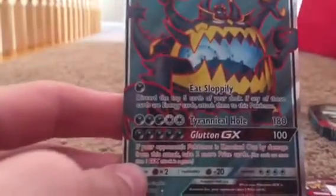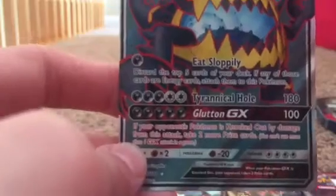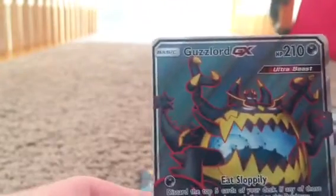Oh geez, we got an EX — that is a good start! Wow, I never get really good things in packs. We got an EX — Trinket Hole is its first attack which does 180, that's super good, and then Glutton GX which does 100. This is a Guzzlord GX, that is super awesome! Then energy, Psychic Memory trainer, Starmie, and Piloswine. I am actually really happy about that, we did good. On to the next booster pack.